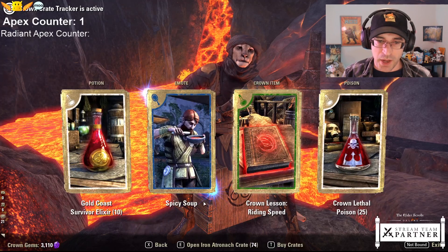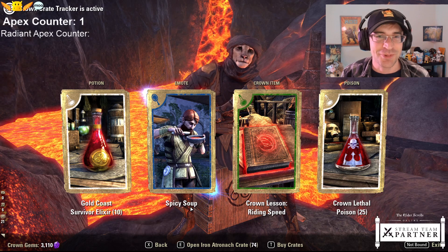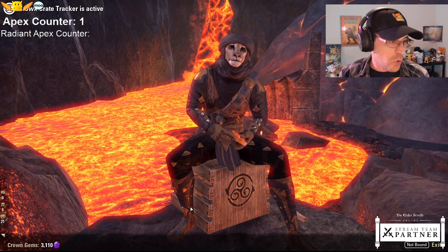New cat! Add to my army of cats. Spicy soup - I like that spiciness. I need a couple of spicy guilds. Beautiful. More emotes.